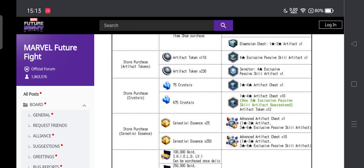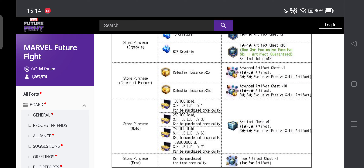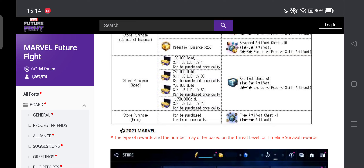A 3 star is guaranteed in the chest — let's see what the rates are, maybe we'll have an artifact increased chance similar to comic cards. Then we have celestial essence at 250. For the gold purchase, you can spend 1.25 million gold once daily to try for an artifact chest that can give you 1 to 3 star artifacts or a 3 to 4 star exclusive skill artifact — which is a bit overpriced in my opinion.